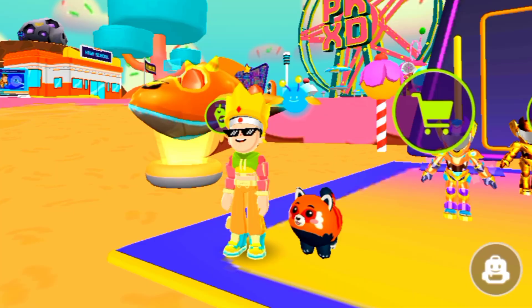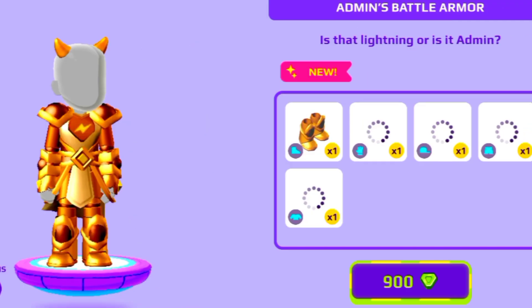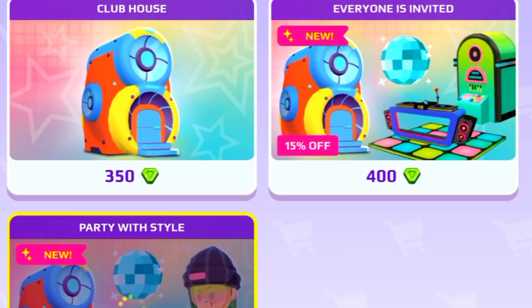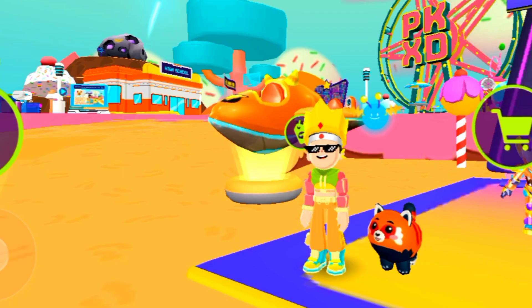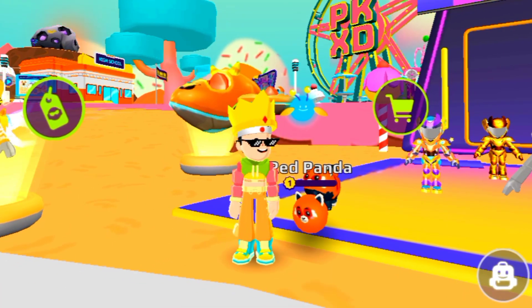In the store, the new admin armor is 900 gems. I personally like the helicopter — it's 300 gems. There's also new party wear and furniture available for gems. Look at this cute red panda, it's just 45 gems, though I've already purchased this pet.